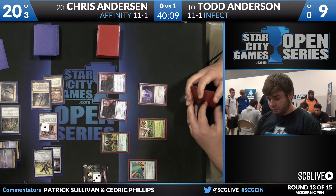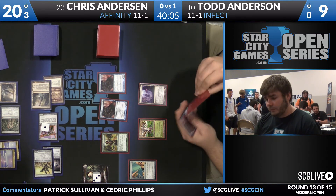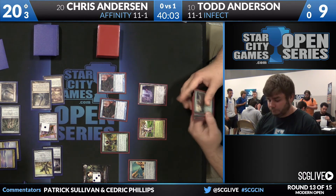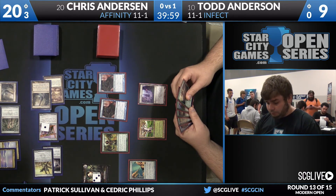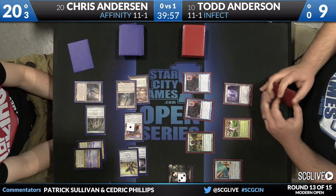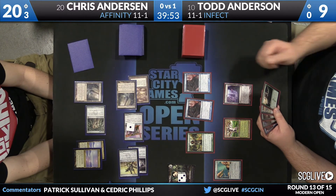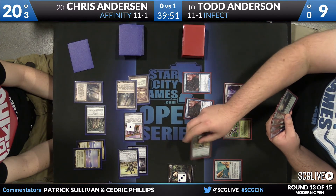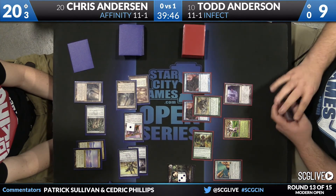I just want Todd to be dead the next turn if I don't die. Getting him to eight — you're still short next turn. The Nexus would be two more points, so he goes from 15 to seven, seven to negative one. But Todd has the option of also blocking with his Nexus — he doesn't have to attack with it. All of this is probably just a moot point.